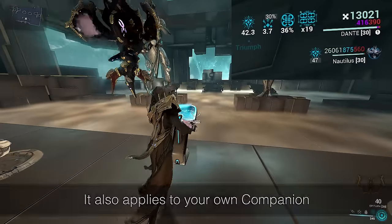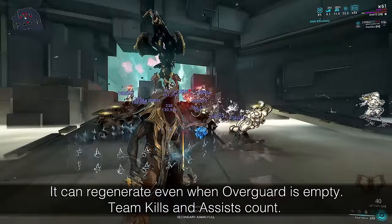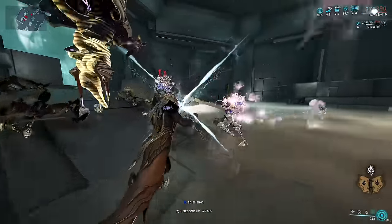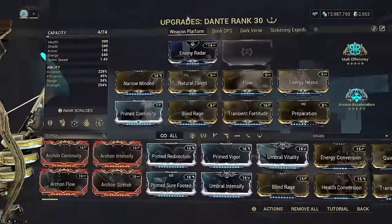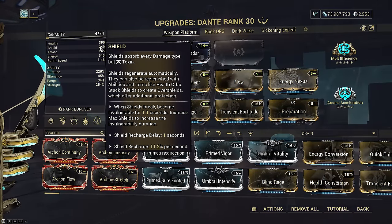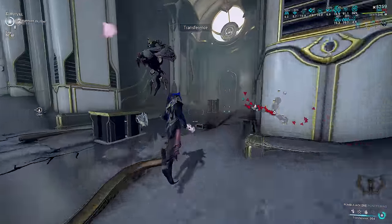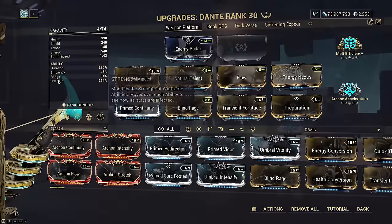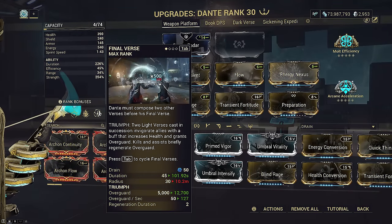Triumph grants a relatively large amount of Overguard — typically at least 12,000 per cast on a decent build — but more importantly, regenerates Overguard passively off kills and assists. This is extremely important because Overguard itself has a 0.5-second gate, with Dante himself having default 240 shields for an additional 1.1-second gate. He has a built-in 1.6-second gate overall without needing catalyzing shields. This Overguard buff also applies to allies within range, scaling with range.